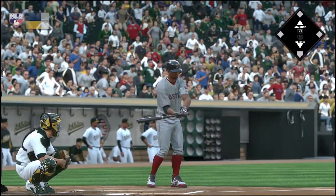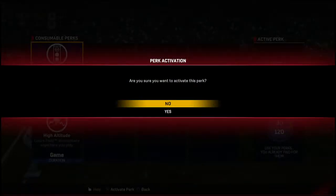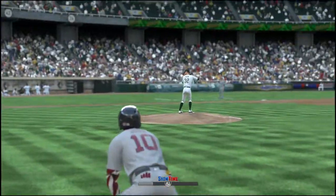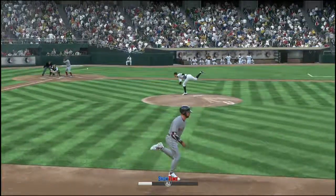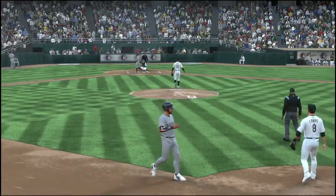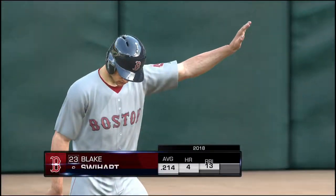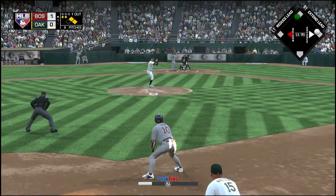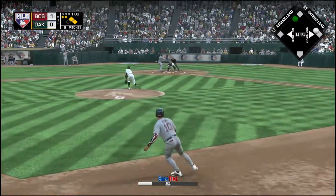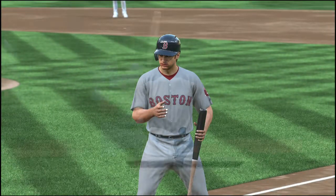Here's Xander Bogarts now, and this is a good-looking matchup for him — he's hit lefties quite a bit better than he has right-handers this season. Runner goes, but he won't draw a throw — that's taken for ball four, and it's first and second now with one away. That will bring in the speedy catcher Blake Swihart; his average entering play not far north of .200. Looking for the strikeout — here's the 0-2 pitch, and a fastball swung on and missed, two away.